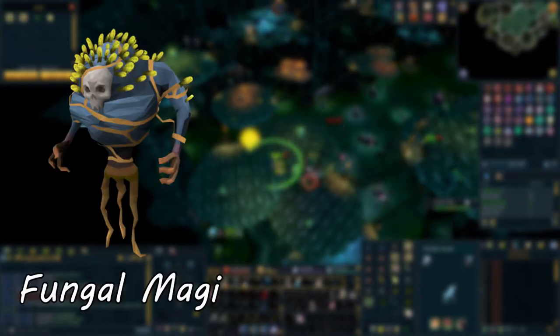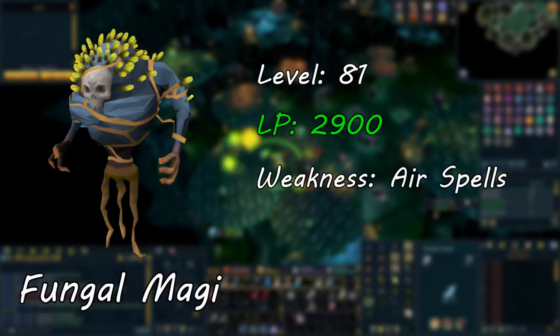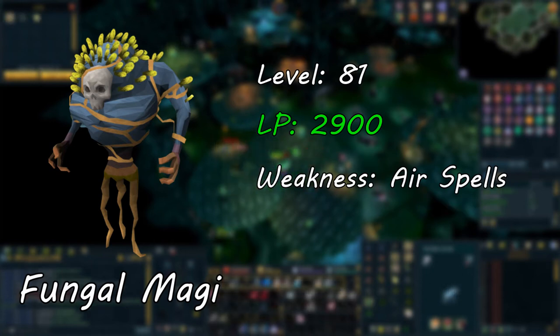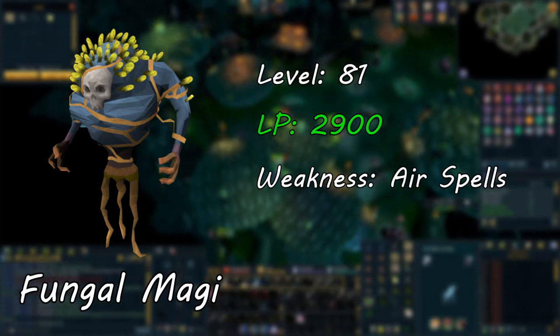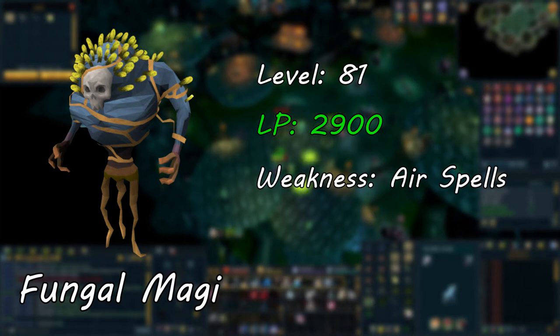Fungal Magi themselves are a level 81 monster with 2,900 LP. They deal magic damage and can inflict rapid infection damage between 15-17 hit points, like other monsters within the Polypore Dungeon. Fungal Magi are weak towards wind magic.